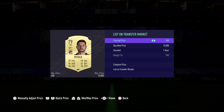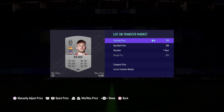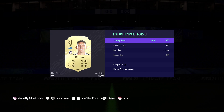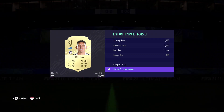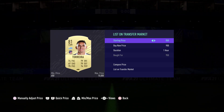What we have to do now is place them on the market for 1,000 coins. We're going to be winning an estimate of 50 coins per card. For example on this Toreira, we're going to be winning over a hundred coins — 95 coins to be exact — since we're going to place them for 1,100.